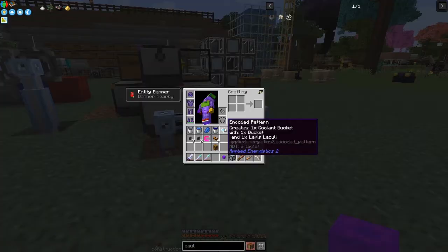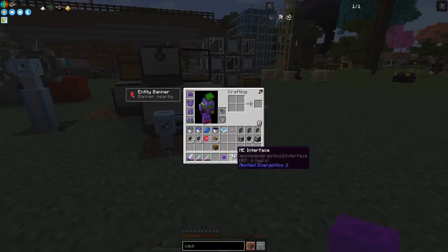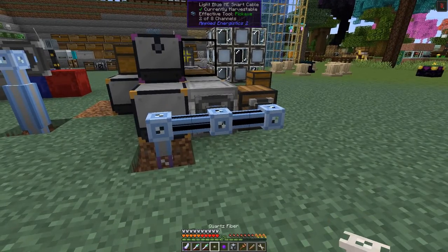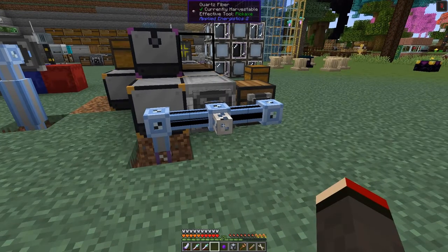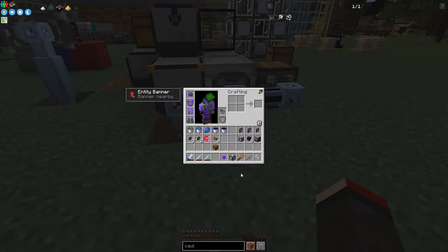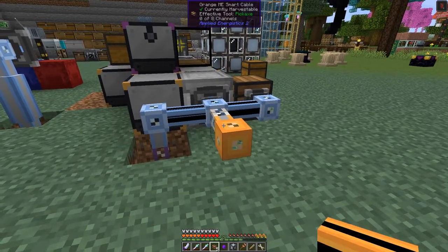This time we're going to do it with coolant, which requires a processing recipe, and I'm going to use a separate network to do this. The first thing I'm going to do is put a little quartz fiber here so I can create a new network. I'll put this down - I'll need it - one orange network like this.